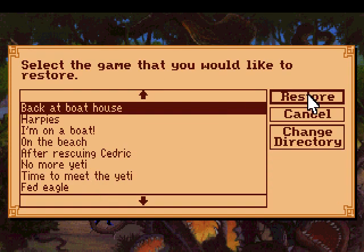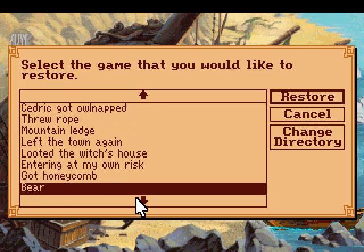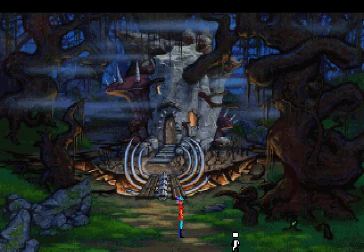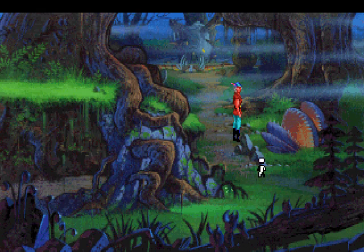You can also have the same thing happen from these other plants over here — well, not here, I need to go way back. These plants will do the same to you if you walk by here after throwing the three emeralds without catching the elf. I never knew about that. Big thanks to viewer Fender178 for telling me about this one, because I just never knew.